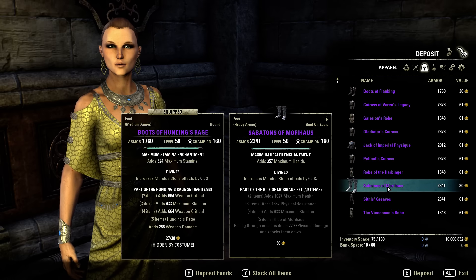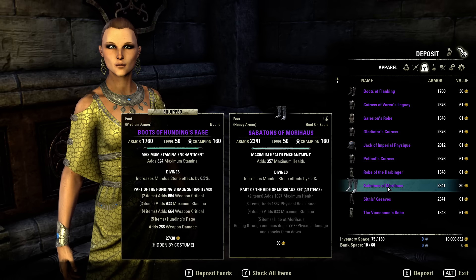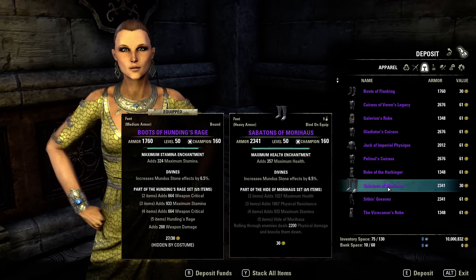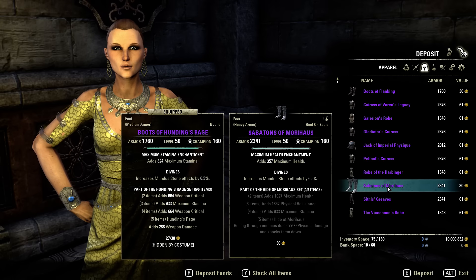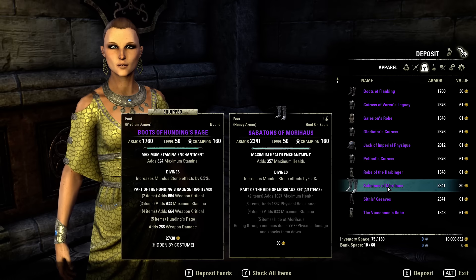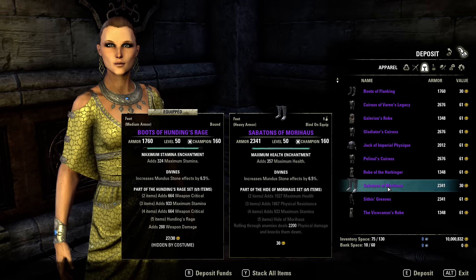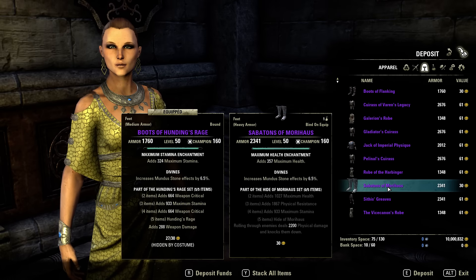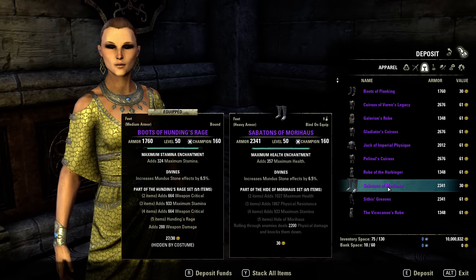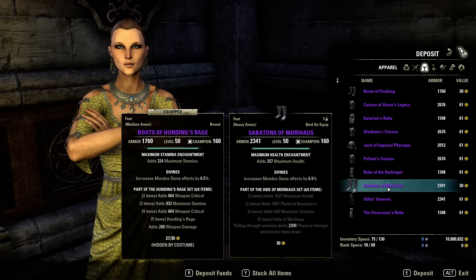Hide of Morihaus: rolling through enemies deals 2.2k physical damage and knocks them down. This could be a cool set, but it's heavy armor — if it was medium it would be cool. It's not craftable, so too bad. It could be nice for some heavy armor builds, maybe.